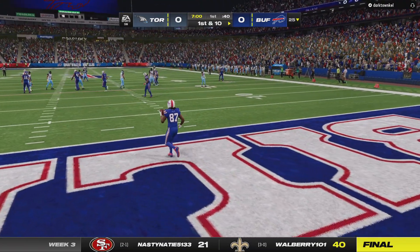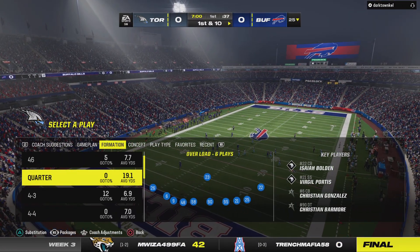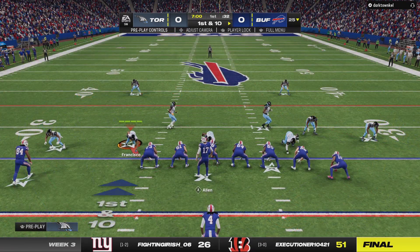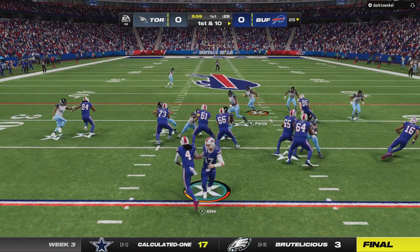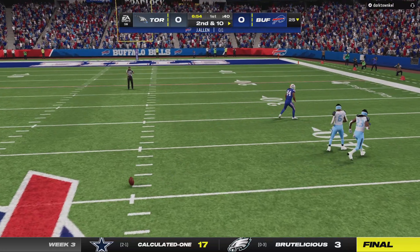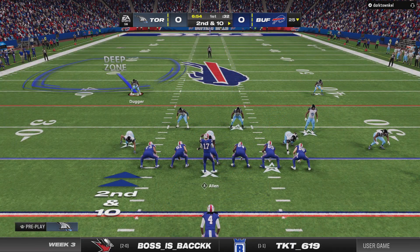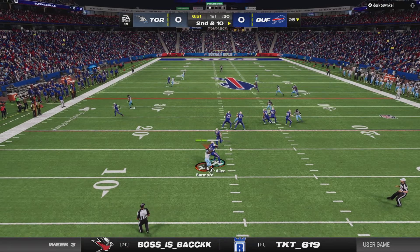They will elect to not bring this one out as the first drive will begin at the 25. Off the play fake and he knocks the ball away — it falls incomplete. T. Higgins was the intended target, and that'll bring up second down. This defense finds themselves just a couple of spots outside of the top ten defending the pass, number 12 in the league.